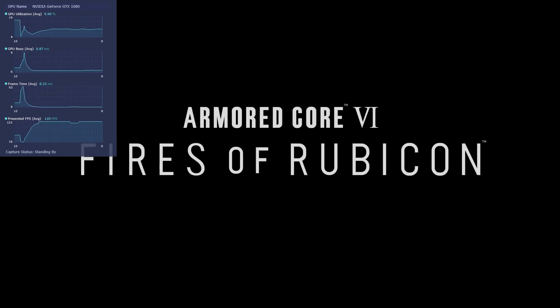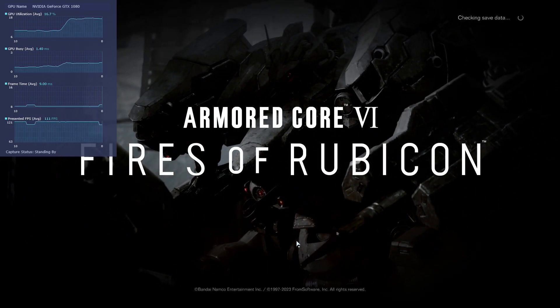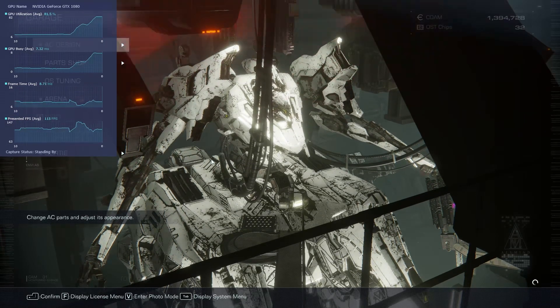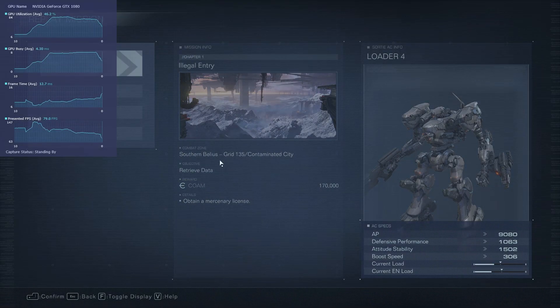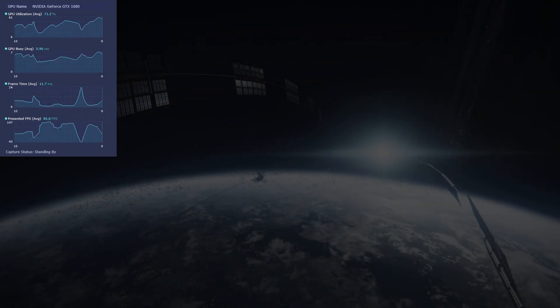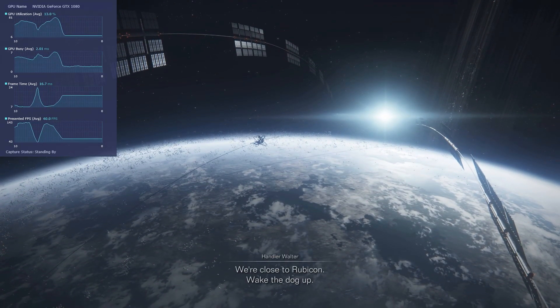Let's answer some frequently asked questions. Number one: do you need to do this every single time you start Armored Core 6? The answer is yes, you will have to do this every time. Third-party programs that automate the process do not work — what tends to happen is the game starts crashing after the splash screen. So you cannot automate this process; it is not viable.